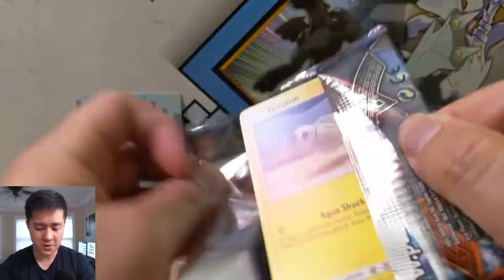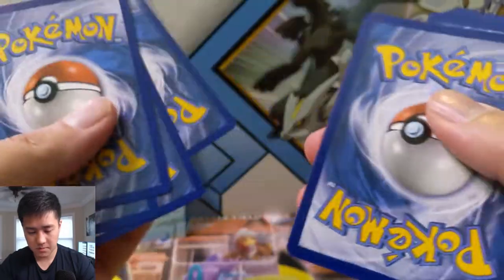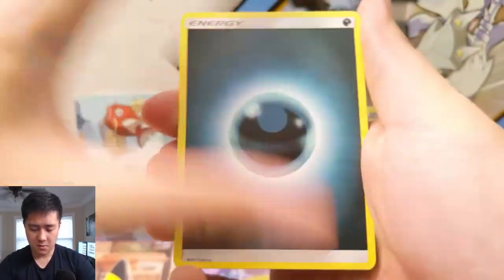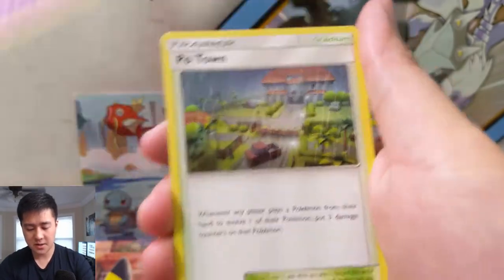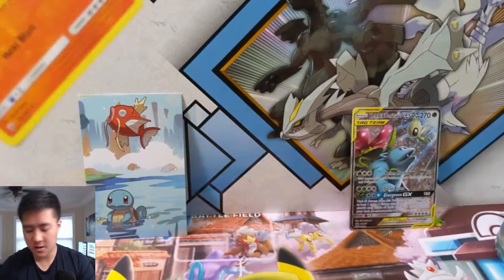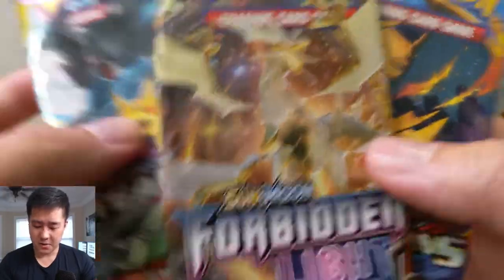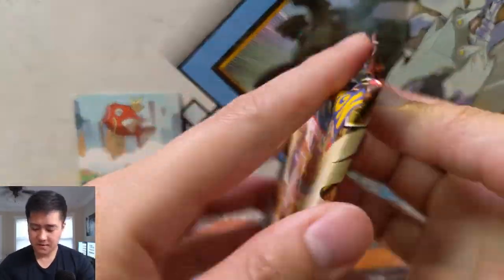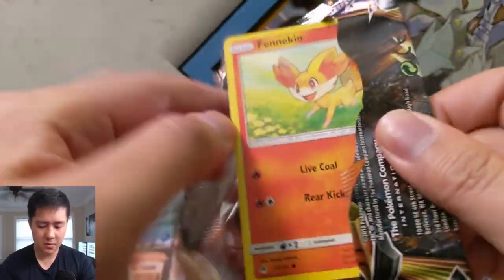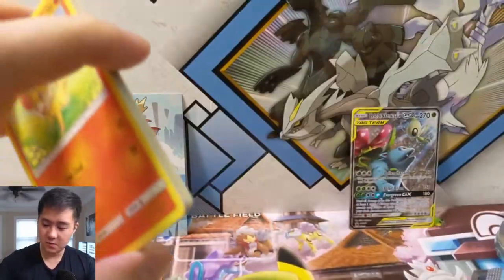Now let's move on to Burning Shadows — this is the one where we want a really good pull for sure. We have a Darkness Energy, Charmeleon, Dusclops, Potown, Tynamo, Crabrawler, Ledyba, Caterpie, a Pansear for the reverse, and then a Turtonator for the regular rare. For the little tin, all we got was a Break card. I'll take it, but it's not a very strong hit — better than nothing though.